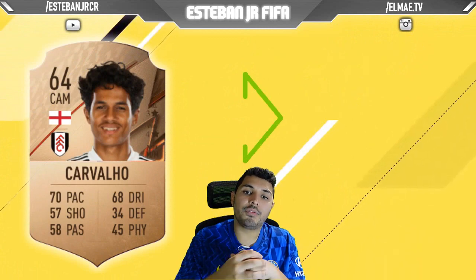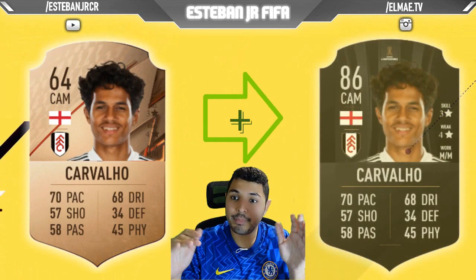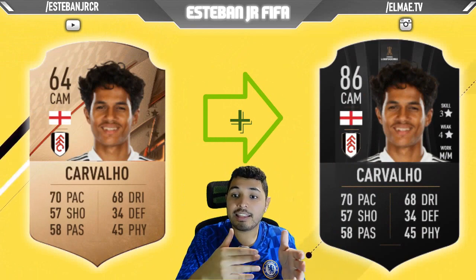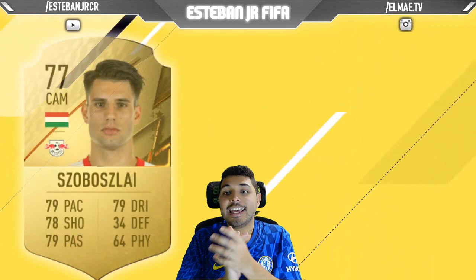Next we have Carvalho from Fulham. He's a 74 and he can scale to an 86. It's amazing how much he can scale. And at the same time his weak foot — he has 4 stars.